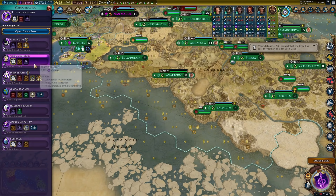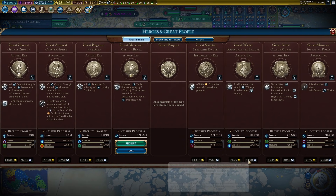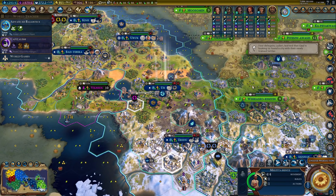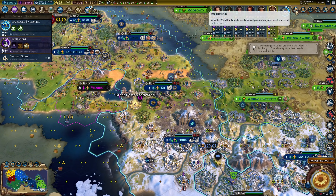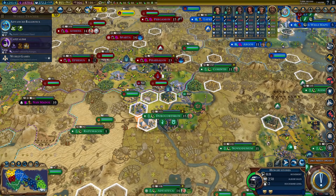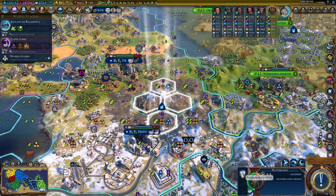We're still two era score short — thankfully. Oh, what? When did this happen? Okay, now we're one era score short. Yeah, we're definitely using you. Now it's 75% for tourism for trade routes — that's just so good. 3,200 tourism. So we have to do the backup plan of the Naturalist. This will give us like 4 or 5 era score.